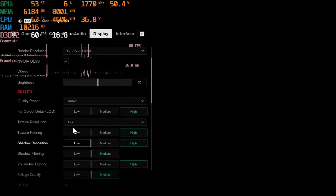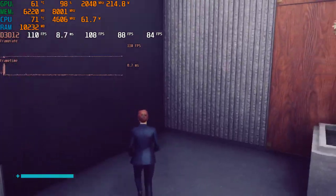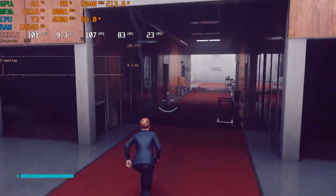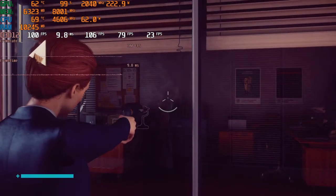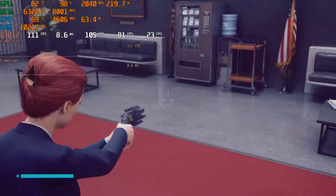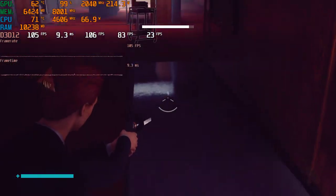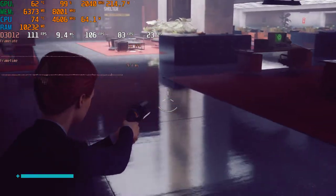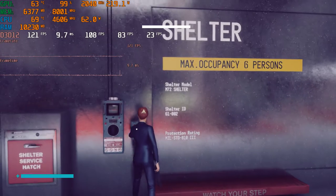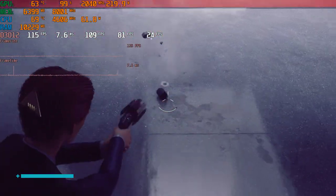Now let's turn on ray tracing on high quality, which maxes out all the options. Our frame rate is noticeably lower, but the impressive thing is that with 1080p ray tracing and DLSS we are getting the same FPS as native — which is extremely impressive considering the graphics are so much better. You can see yourself in the mirror when you couldn't before, and the ray traced effects on the ground look better. The reflections look really, really damn nice, and the 3060 Ti is doing really well in this title so far.